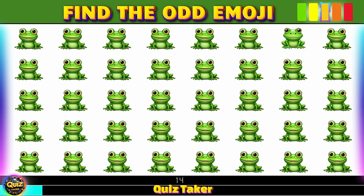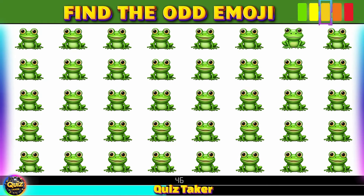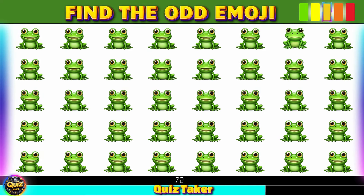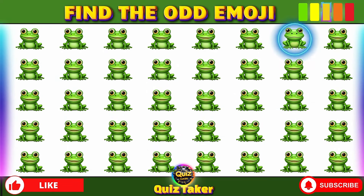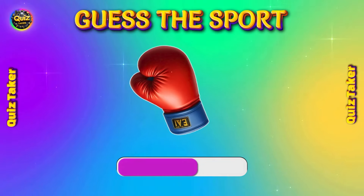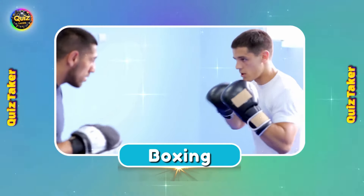Round 32 — can you find the odd emoji? Yes, it's the cute one. Round 33 — can you figure out the sport from these emojis? Boxing.